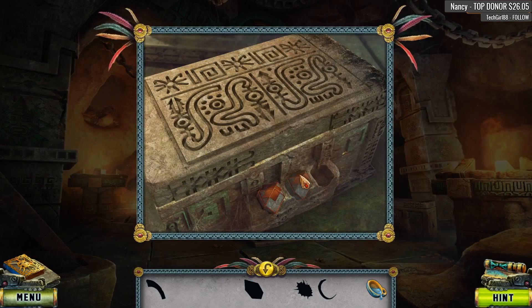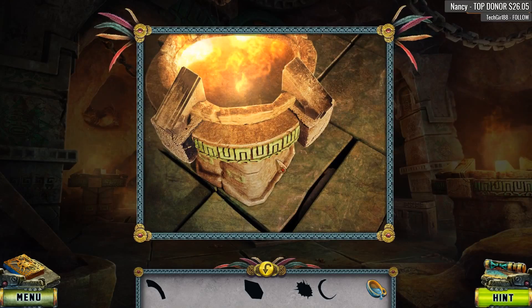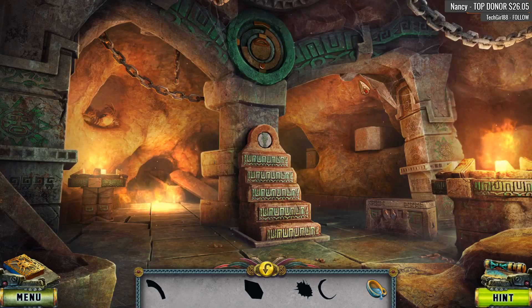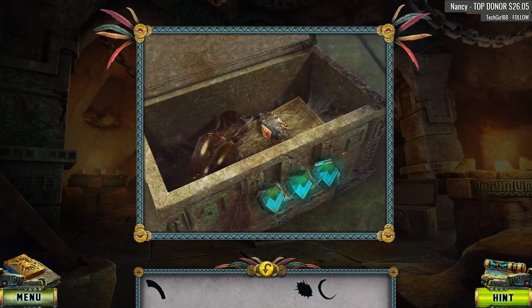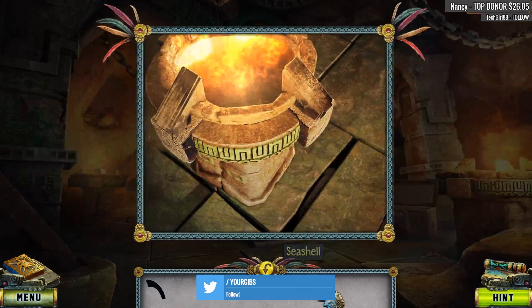I generally don't drink Starbucks — I just find it expensive. I mean, you can get basically chocolate milk for cheaper. Something's stuck between the slabs. Looks like there's a drawing hidden under the moss. I'm not sure what my birthstone is — I was born in October. What's my birthstone? I think somebody mentioned it in the past but I couldn't recall. More skellies. Some lovely music here. We now have a seashell by the seashore.